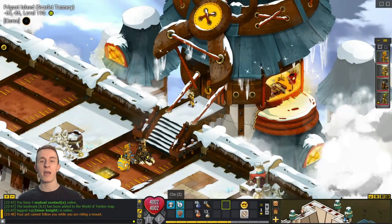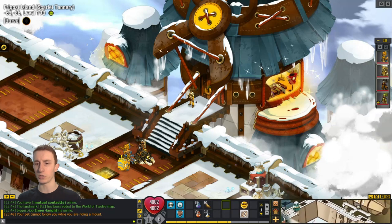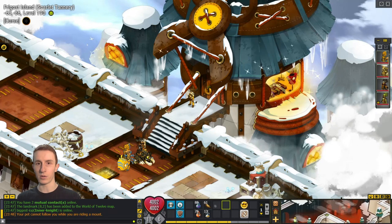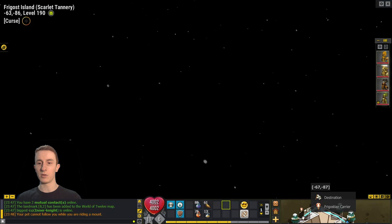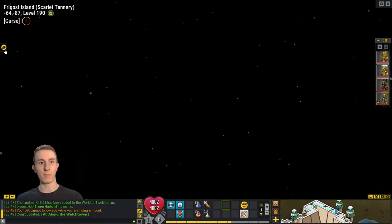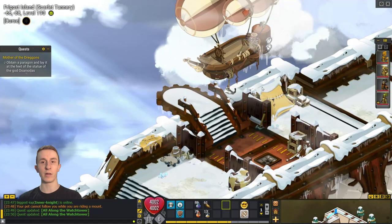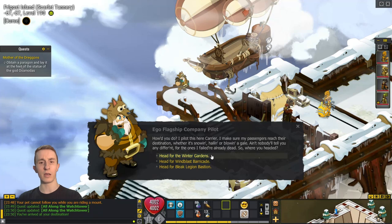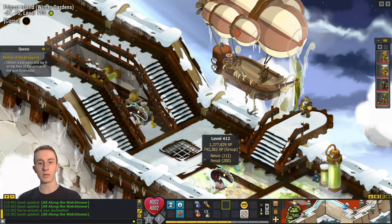Hey guys, this is Ability here and in this video we're going to run another dungeon. I haven't played the team since the last video. I'm trying to decide which dungeon to do — we could do Psylarg but I did that recently, so let's do Naliza. You can use the balloons to get around Herborg's Castle. Naliza's dungeon is Winter Gardens — nice. The panda can teleport everyone else, let's get everyone in their sets.